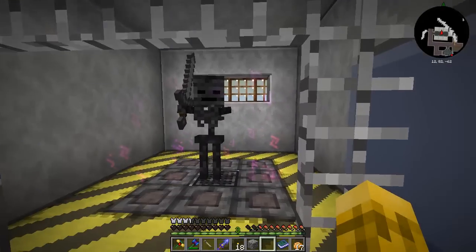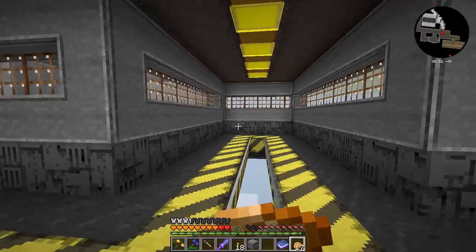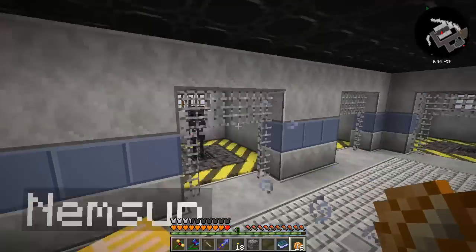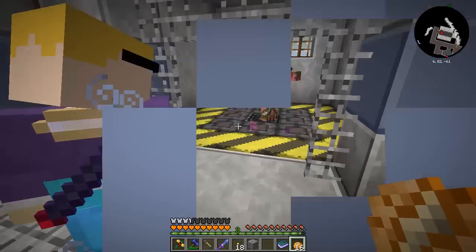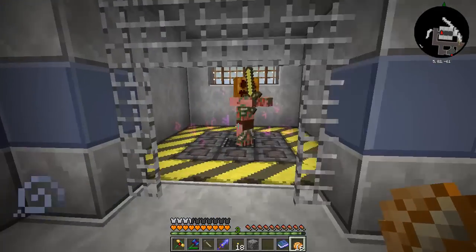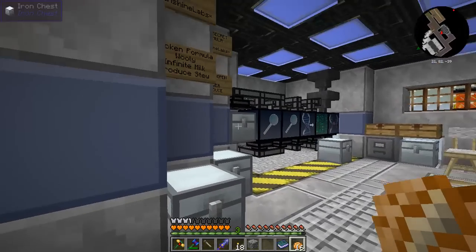I got too close to the wither skeleton — he withered me while I was trying to see his name. I run in so fast I'm clipping into the wall. We've got the super serum, jump boost, and speed — that's pretty awesome. I'm going to try giving him a pumpkin helmet as a name marker. There we go — that's as good as a name tag. I might still name the wither skeleton Serena from another series. So, shall we work on the chicken one? Let's do the Taste Like Chicken formula.